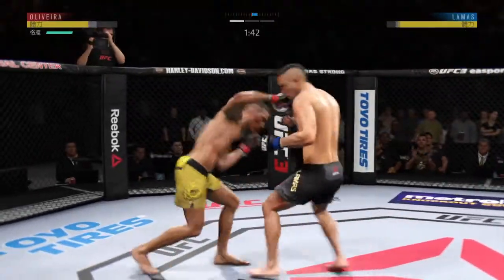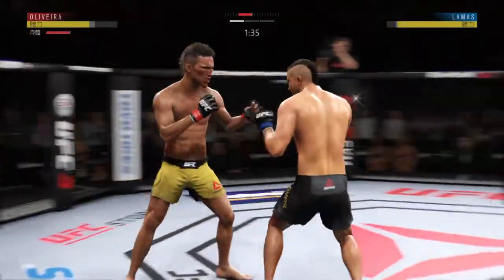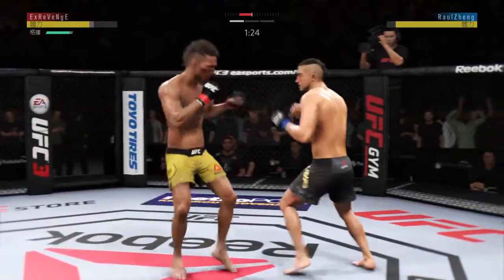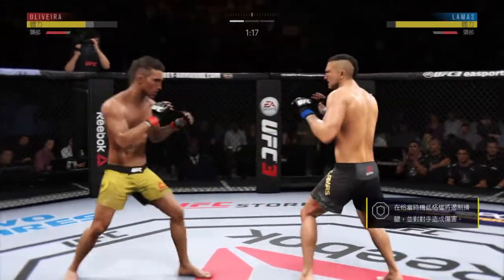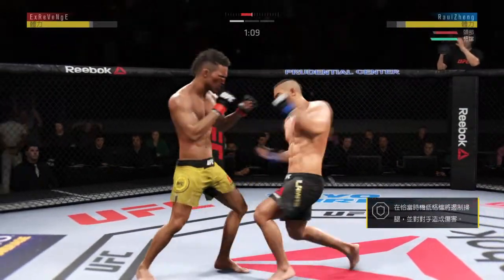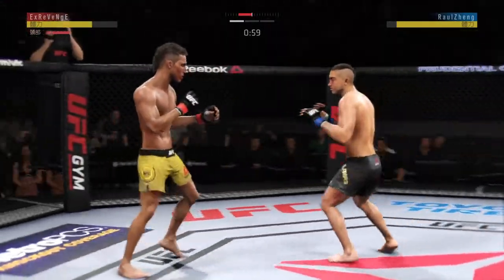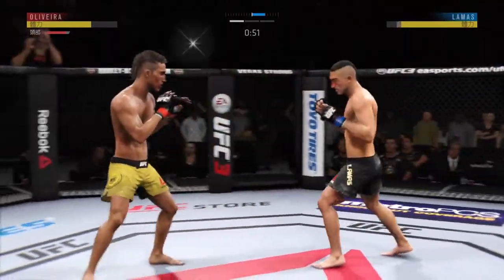That kick is good by Oliveira. Straight right-hand counter. Roundhouse kick lands. Leg kick checked effectively there by Oliveira. Clean uppercut to the head. Some have gotten through, Joe. This shot is blocked. Huge kick to the body — that can't feel good. 100 seconds to go here in what has been a competitive and action-packed first round.